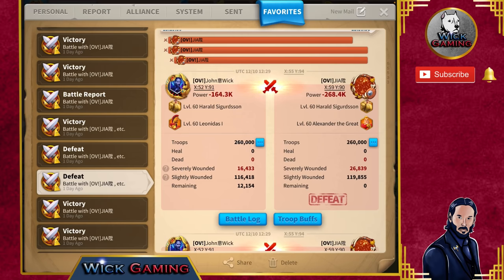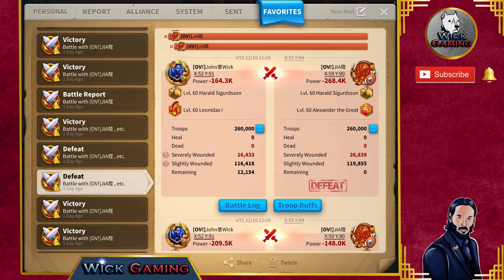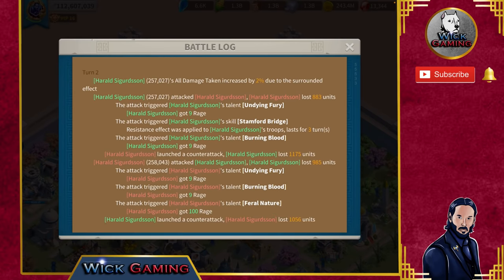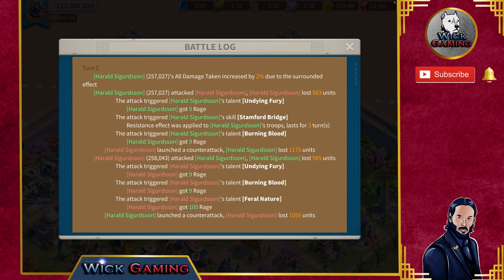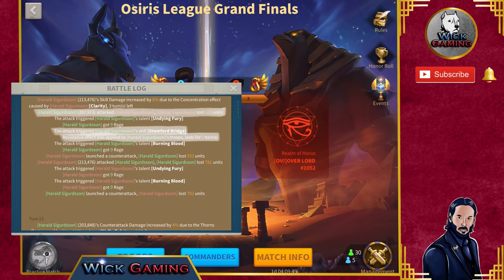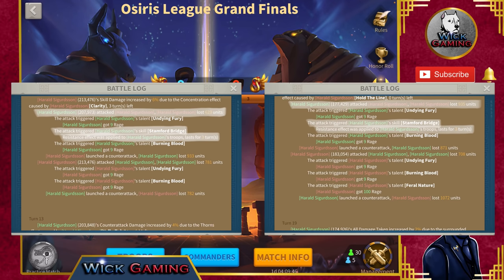Let's get to the analysis of the battle report and the breakdown of the battle log. Here we take the report where Harald is battling the enemy Harald one-on-one as the primary target, and our Harald is dealing normal attack damage to him. Let's open the battle log and search for Harald's fourth skill, Stamford Bridge. We are lucky — we have it on turn number two. We can see from the report that after our Harald attacks with normal attack, this triggers Harald Sigurdsson's fourth skill, Stamford Bridge. The same happens in turn 12 and turn 18.